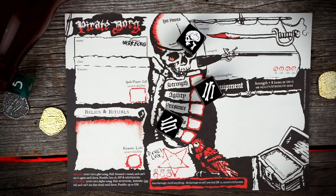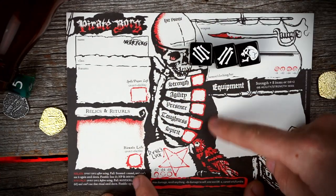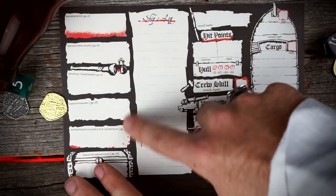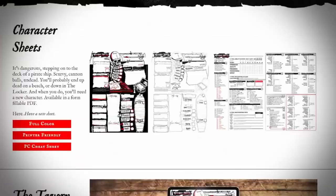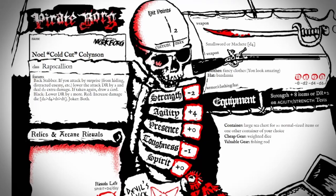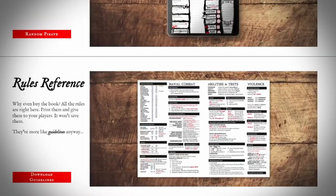Character creation in Pirate Borg is fast and simple and is almost always randomly generated. You roll your dice and that gives you what your character is — it adds a lot of fun and flavor, and if you don't like your character, you're probably going to die soon so you can just roll up a new one. There's a complete quick start guide on the back of the book for step-by-step character creation. You can also find a random pirate generator on pirateborg.com, along with a print-friendly character sheet and the quick start guide, all in PDF form.